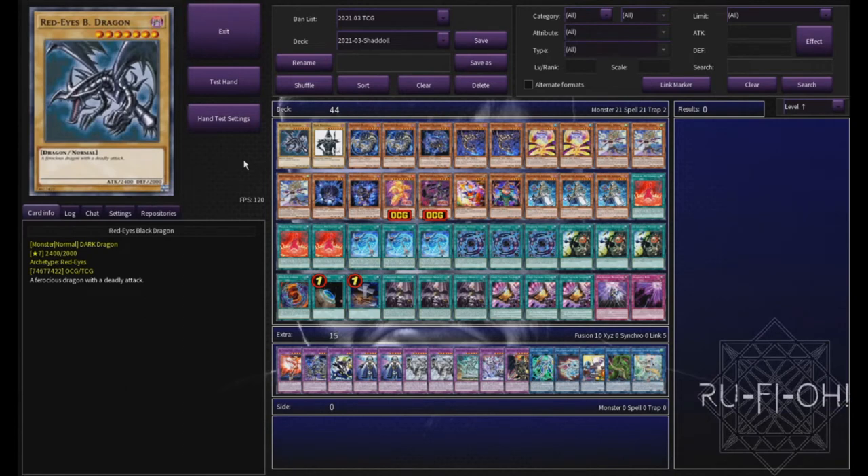Let me first apologize if you do hear a bit of a whirring sound in the background — my laptop is going absolutely ham at the moment. You'll also notice here that we've got two OCG cards that stick out like sore thumbs. These are the new Shadoll cards that we don't yet have in the TCG. However, looking at the description of Ghost from the Past, it does mention we are going to get some new Shadoll support, which makes me believe we may see these released in that set. So I've taken the liberty to go ahead and just shove them into the deck anyway.